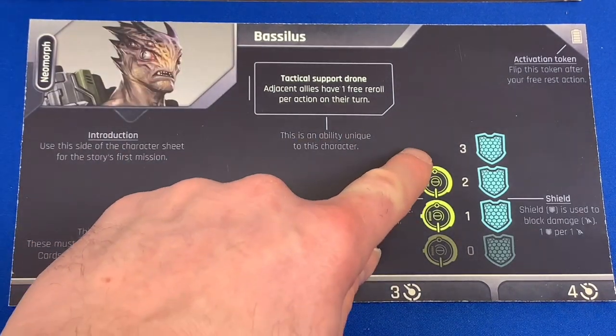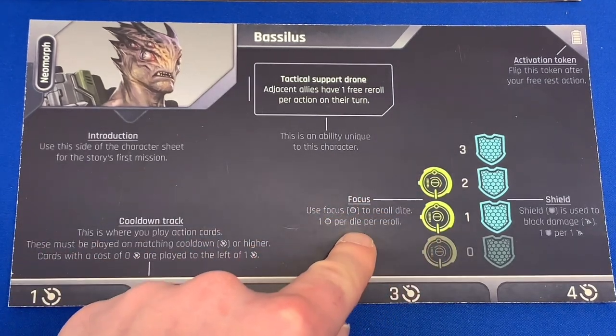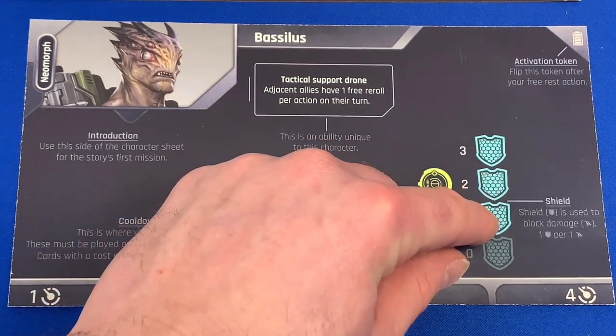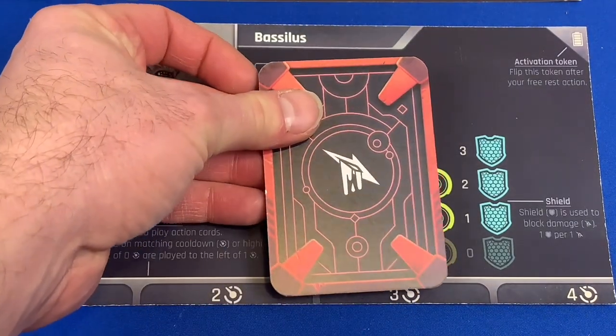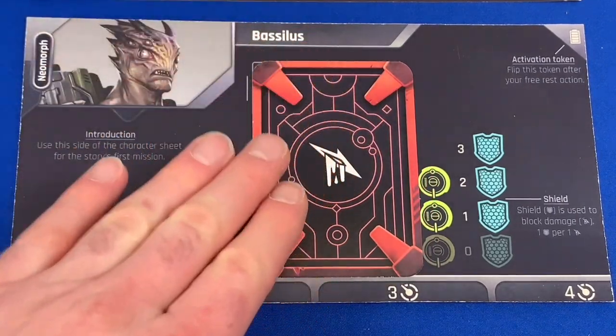For example, we have a focus over here — two focus and three shields. As he takes damage, he's going to lose a shield. If you ever run out, you're going to start taking actual damage cards. I want to show you this mechanic right here — it's one of my favorite things about it.